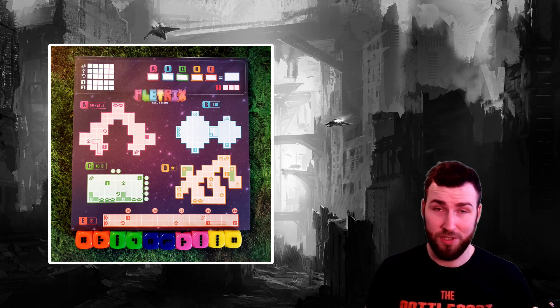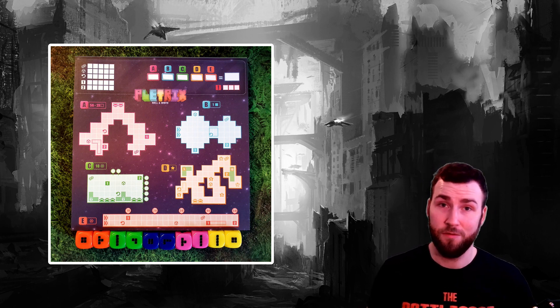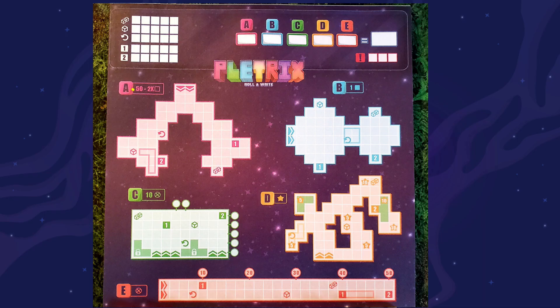Each of the five areas scores points differently. Starting with area A, the pink area, you get minus two points for each empty square, so filling in everything will net you 50 points. Area B is another simple one — you get a point for each square that you filled in, also netting you 50 points. The next areas are where things get a little bit tricky.